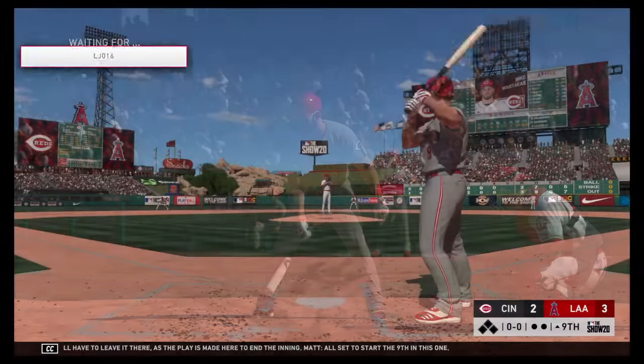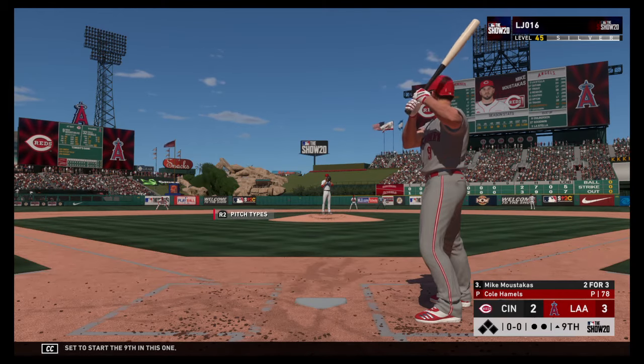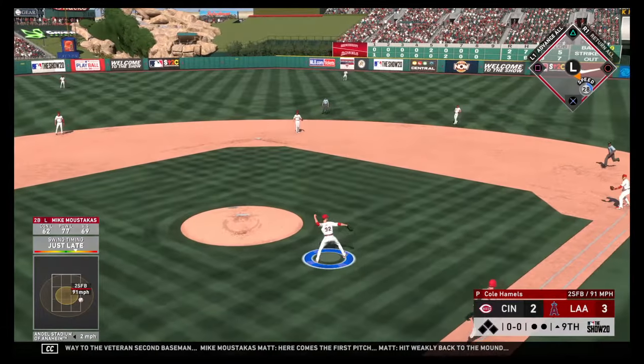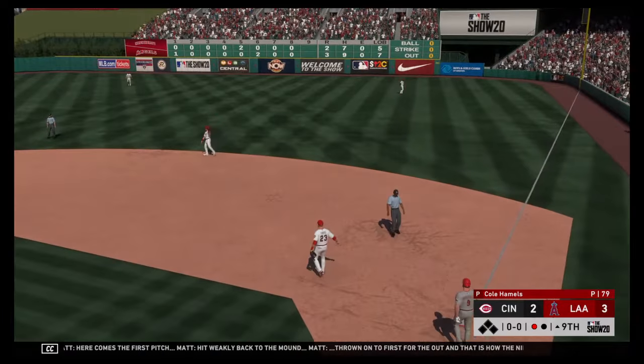All set to start the ninth — that'll give way to the veteran second baseman Mike Moustakis. Here comes the first pitch — hit weakly back to the mound. Throw on to first for the out, and that is how the ninth inning gets underway.